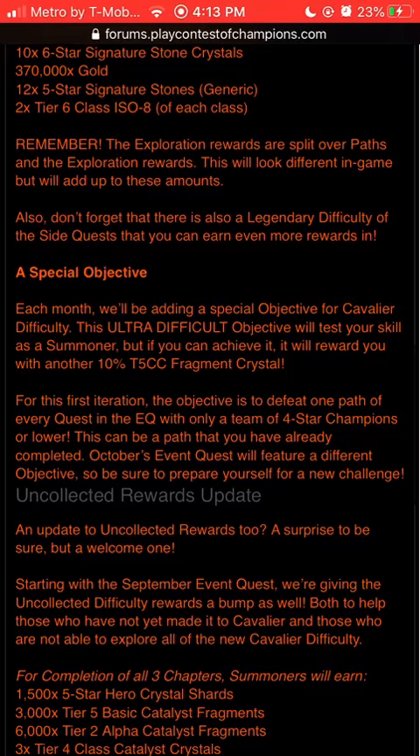Also, each month we'll be adding a special objective for Cavalier difficulty. This ultra-difficult objective will test your skills as a Summoner. If you can achieve it, it will reward you with another 10% T5 Class — that's about 9,000 fragments if you get the same class from both Crystals, or 4,500 if not. For the first iteration, the objective is to defeat one path of every Quest in EQ with only a team of four-star champions.